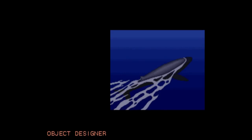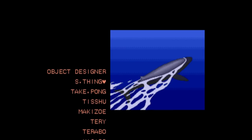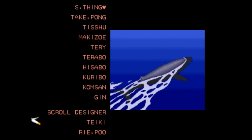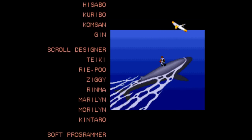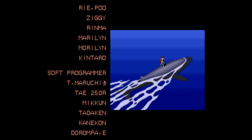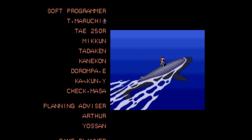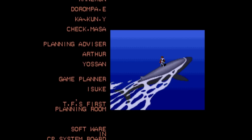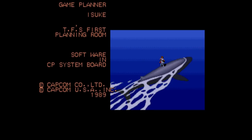And then to top it all off, here's a whale. Anyway, this game was object designed by — something — take Pong tissue. Terry, Jin — I can believe that. Oh there goes Strider. The scroll designer, the soft programmer team — Aruchi who gets his own icon, Tay, 250R, sounds like a robot, Darompa, E Kakun, Y Check Masa. Planning advisors by Arthur and Yo-san.